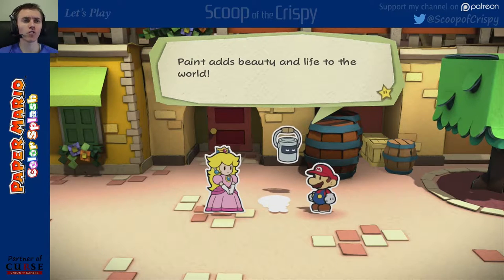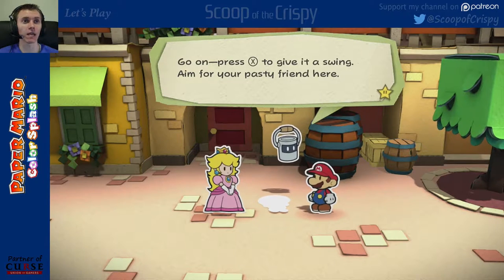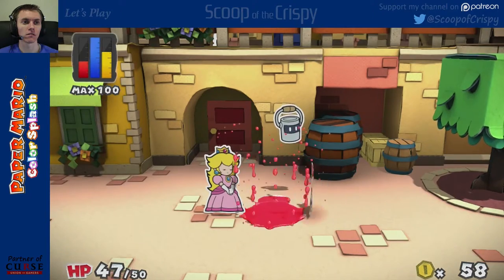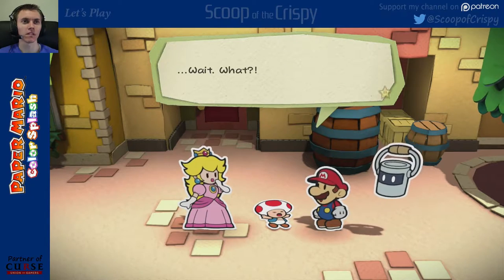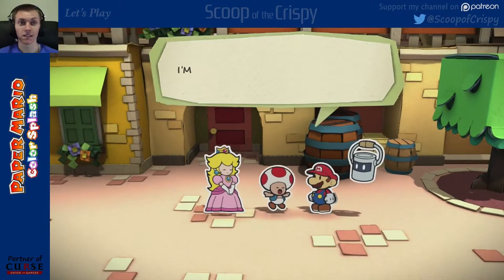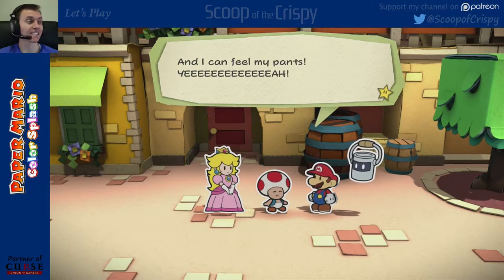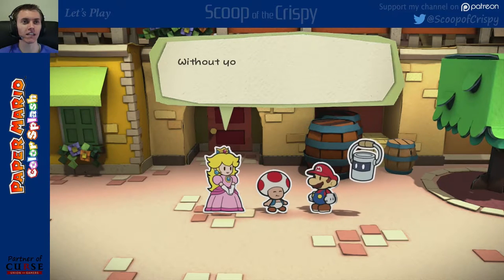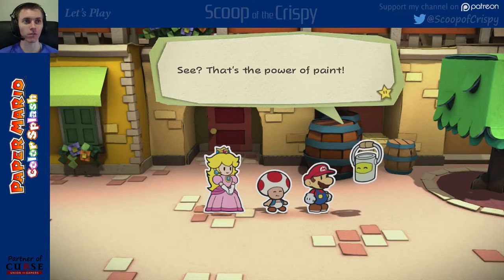Paint adds beauty and life to the world, so I've taken the liberty of loading up your hammer with all the colors of the rainbow. Go on, press X to give it a swing — aim for your pasty friend here. Oh, I see. Just five more minutes, Mom. I'm alive! And I can feel my pants! Yay! Oh, Toad, I'm so glad you're okay. Without your colors, we would hardly recognize you. See, that's the power of paint.